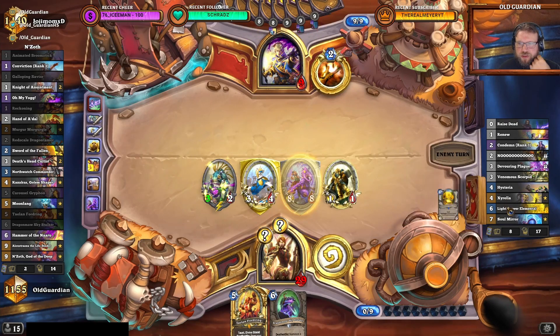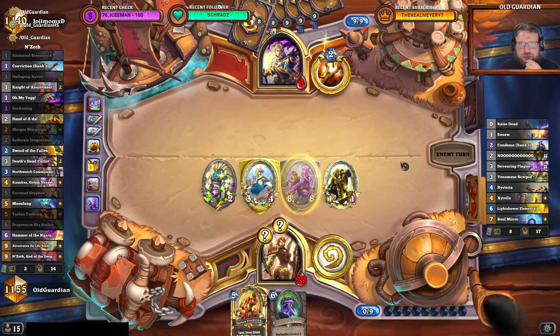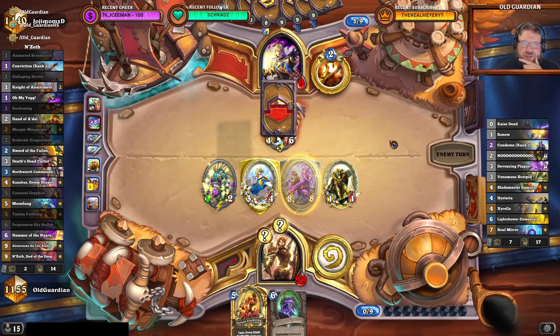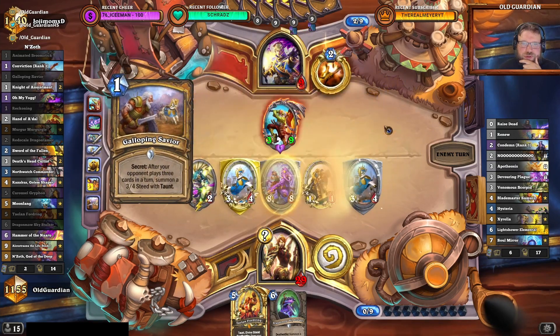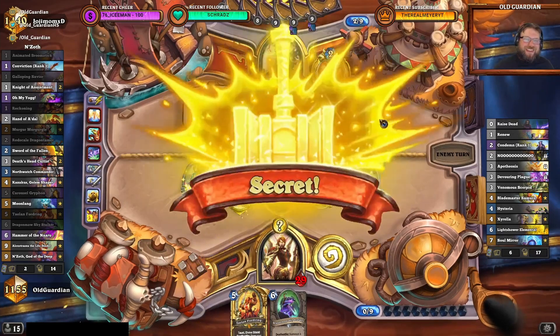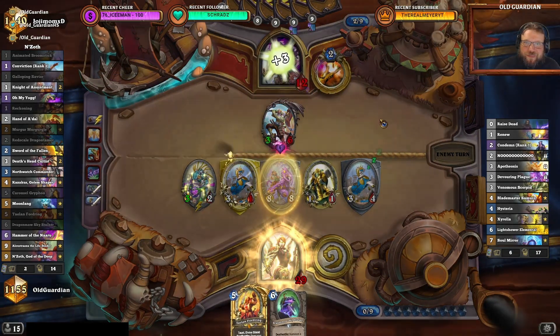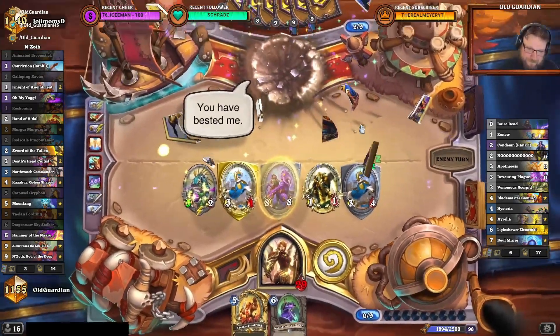Okay, they might have buffed up Zyrella. So Light Shower Elemental, Zyrella, Venomous Cobalt — but then there's also all the minions from Soul Mirror that died, so it's not quite that reliable. Do they have Apotheosis for that one? They do. That's crazy — randomly generated Apotheosis too. But I have a Reckoning. That Frenzy Effect is not going off. No Frenzy for you.